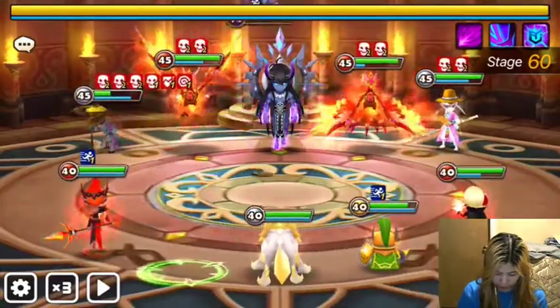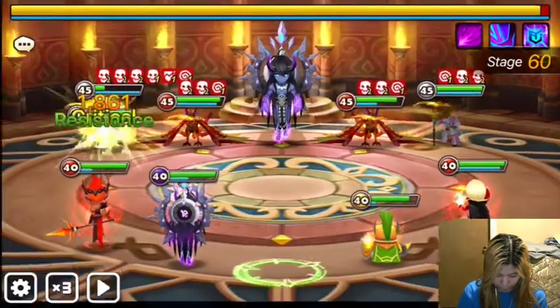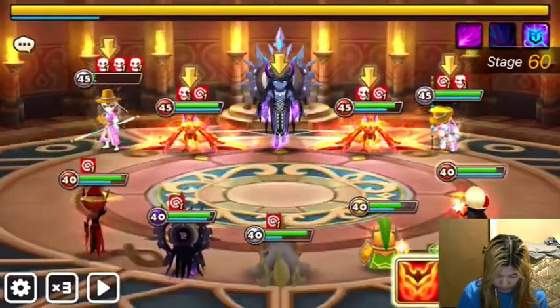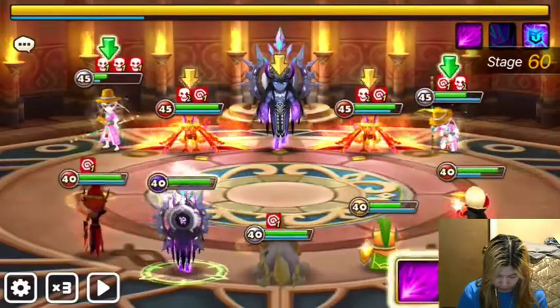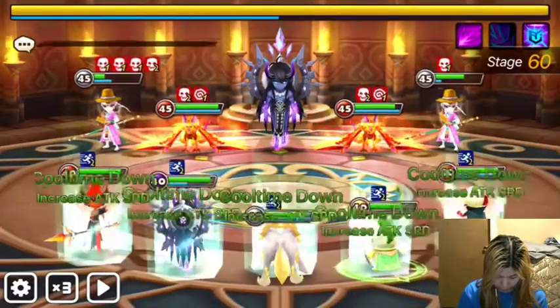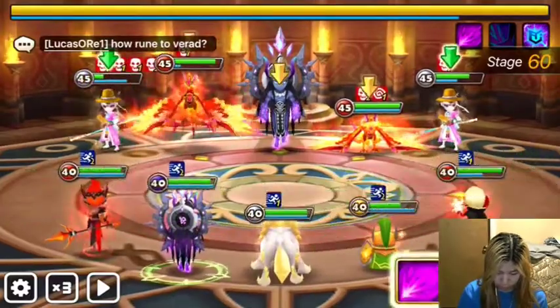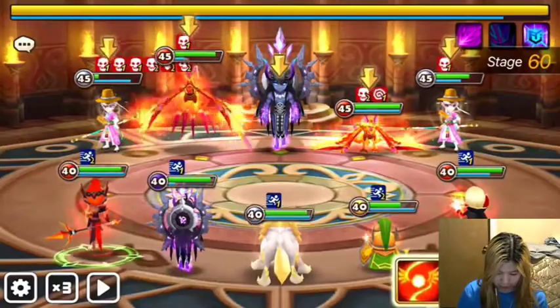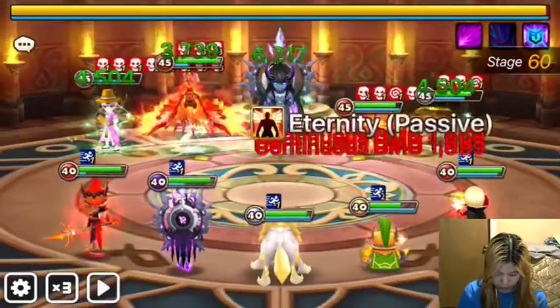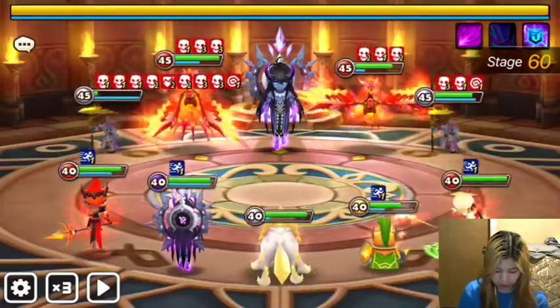As long as you're doing more than like 10% damage it shouldn't be a huge problem. So we've got Vertihill here turn multiplying - the Vero got a turn. It's also cool that Mav's cleanse also cleanses stuns and crowd control, like Vero's doesn't. Mav got resisted again.